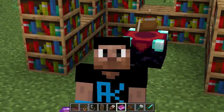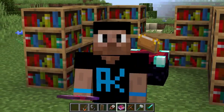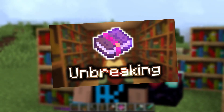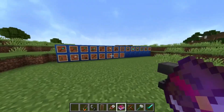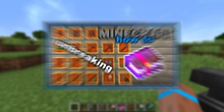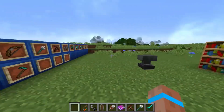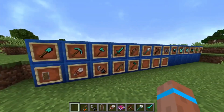Number 4: Unbreaking 3. This enchantment increases the durability of boots by making them less likely to lose durability after usage. Unbreaking 3 can extend the lifespan of boots by about 40%, which means players can use them a bit longer before they break or need repairs. Unbreaking 3 can be applied to any item that has durability, but it is especially helpful for boots since they have lower durability than other armor pieces.